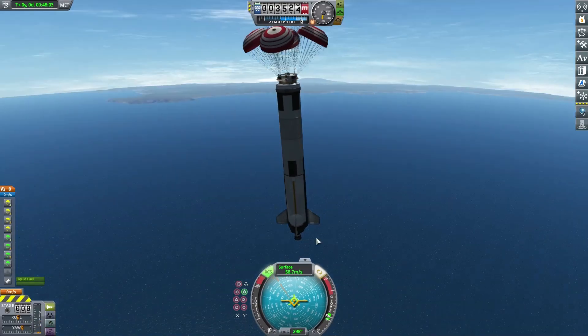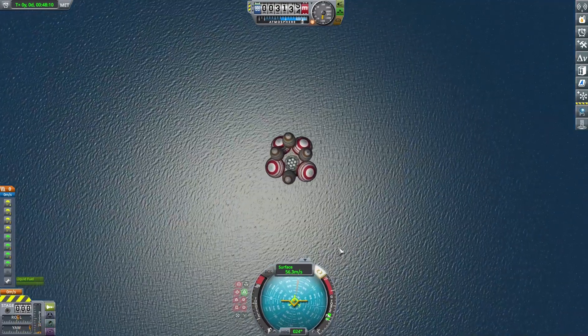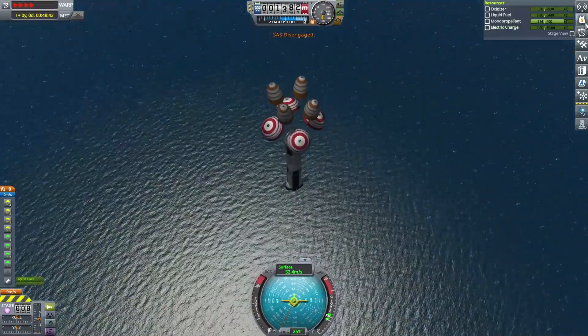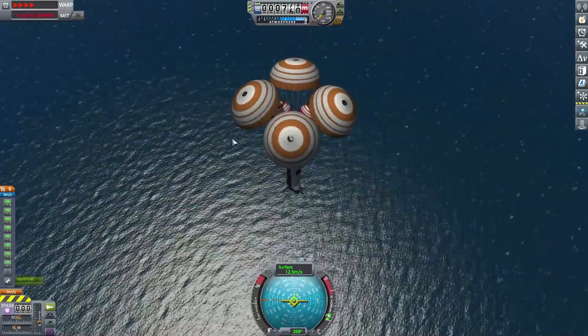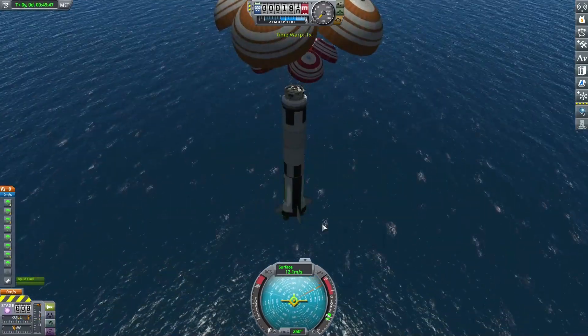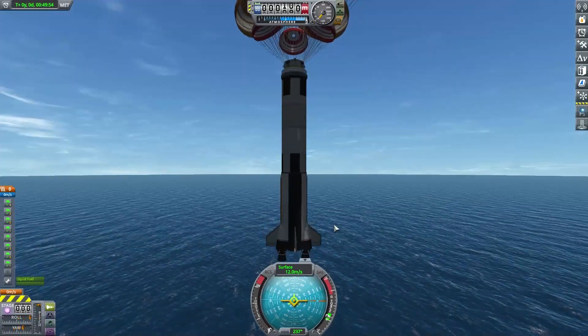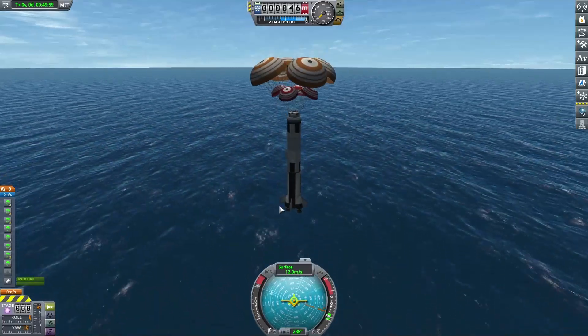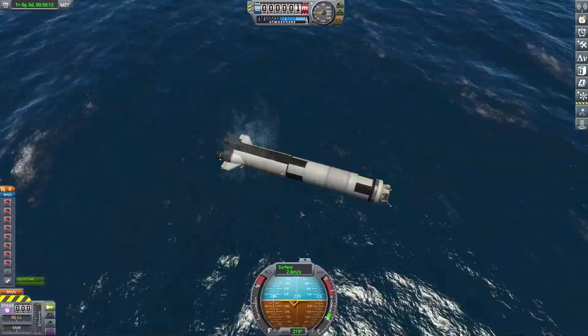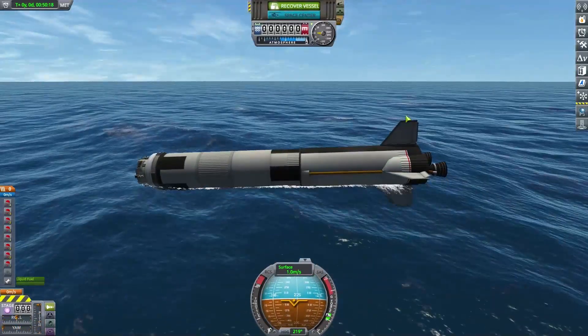We are now going to have a splashdown, surprisingly near the Kerbal Space Center. There it is — we have splashdown on Kerbin with a fully reusable SSTO. Now we are recovering the vessel.